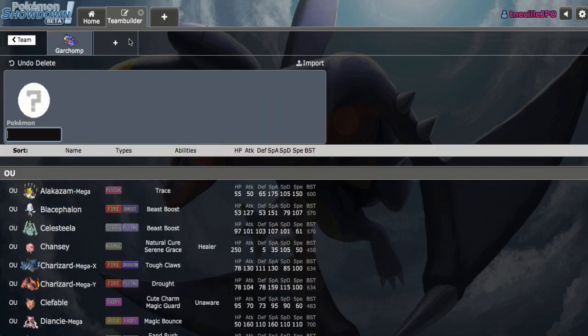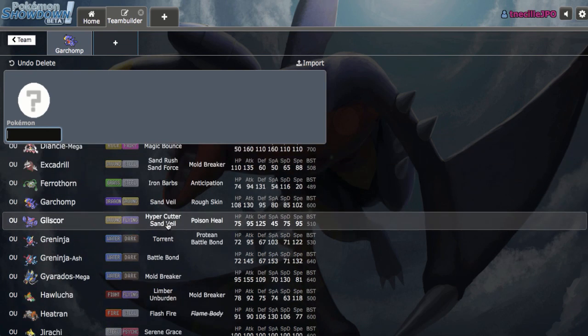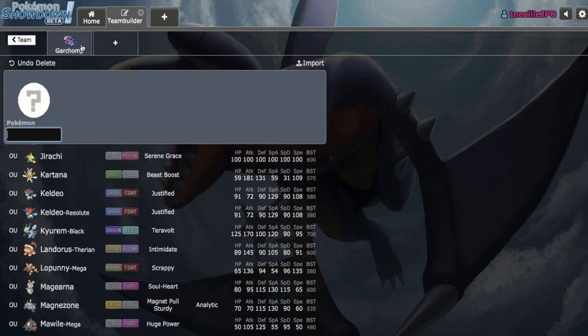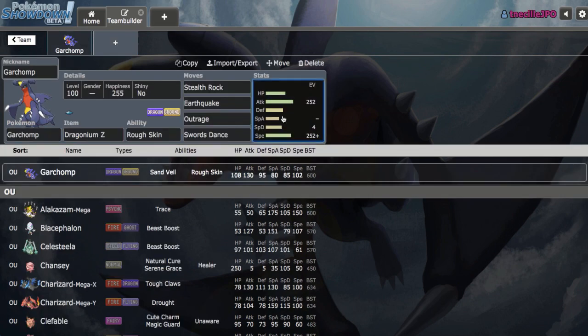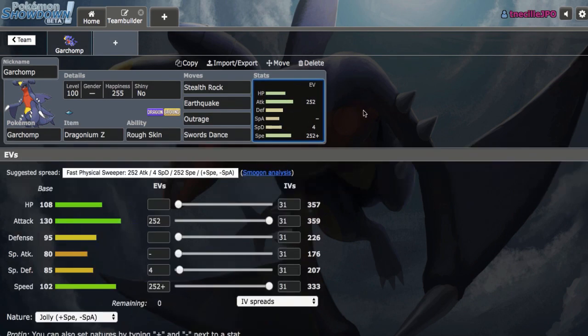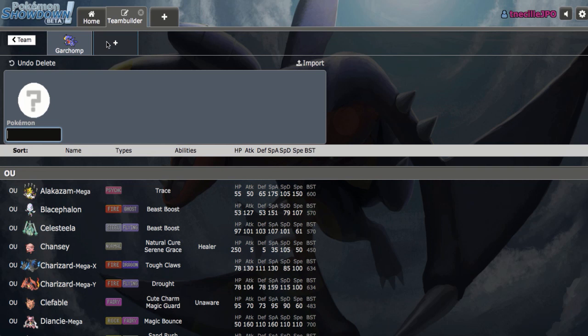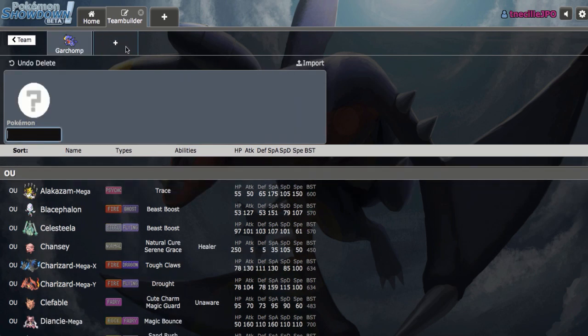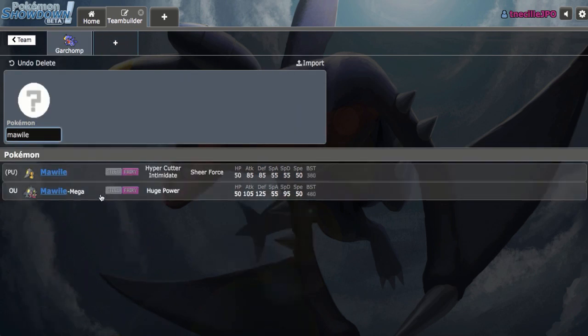I think a really good combination with Garchomp would be either Mega Mawile or Tapu Lele. I say Tapu Lele because Lele really appreciates AV Tang being gone, as well as Garchomp's ability to go ahead and pressure Steel types. Mega Mawile is also an option because it's able to pressure Mega Scizor and Celesteela, both of which Garchomp struggles with. Because I don't actually use Mega Mawile too often, I'm going to go ahead and do that right here.